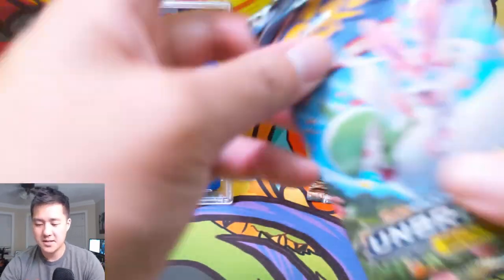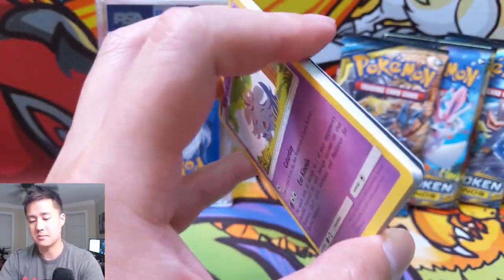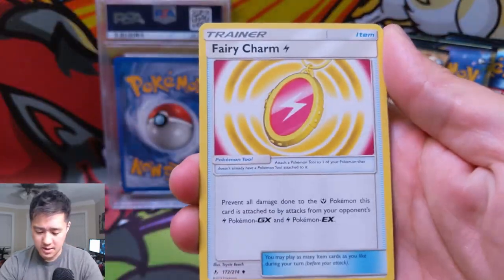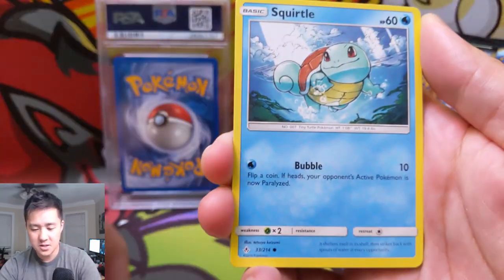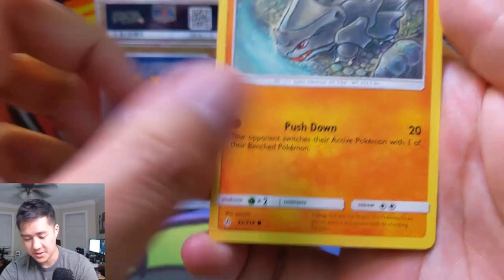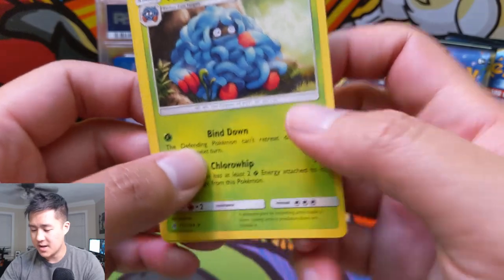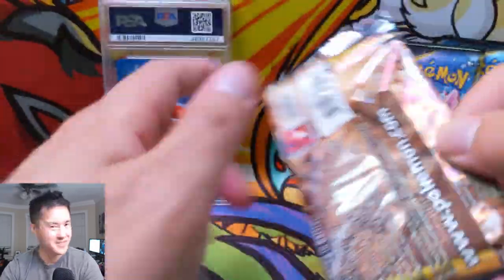We're just going to do a couple packs of Unbroken Bonds and then we'll get into the PSA — kind of have it at a halfway mark. Hope everyone's having a good day and enjoying their summer. We got a Riolu, and I feel like these cards are very off-center — look at the top and then the bottom margins. We got a Rattata, a Goldeen, Zubat for the reverse, and then just a regular rare Tangrowth. So far, nothing too good for this opening, but don't worry — we do have a sick PSA card.